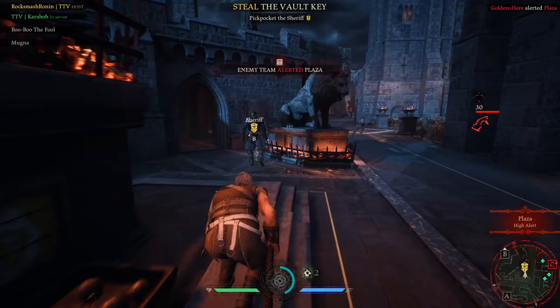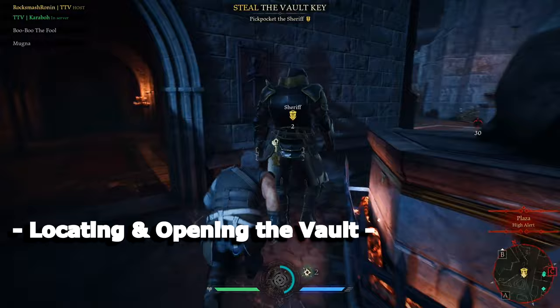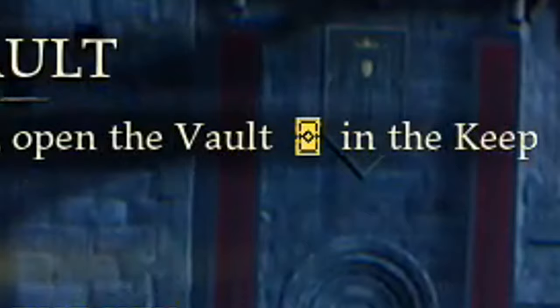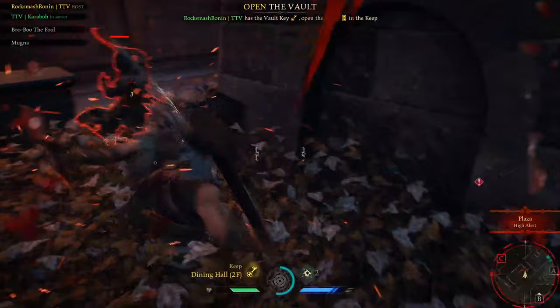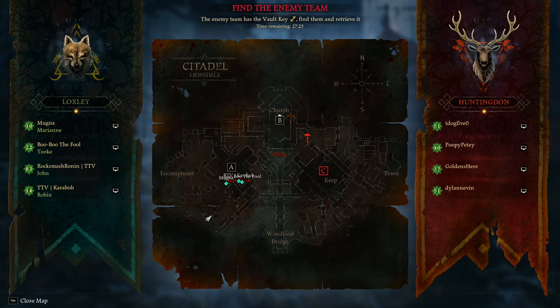Once you or your team have successfully obtained the vault key, the game will tell you where the vault is. Looking to the top of your screen, you will see the general area of the vault's location. If you are the lucky key holder, you get special access to the exact location of the vault — look to the bottom of your screen just above your health to see the location and what floor the vault is on. A quick glance at your map will help you determine where you need to go.